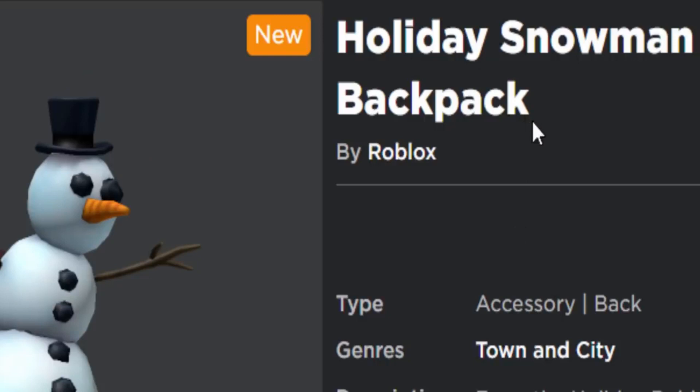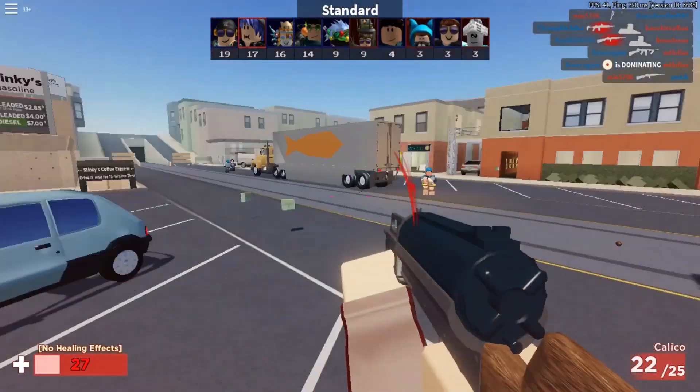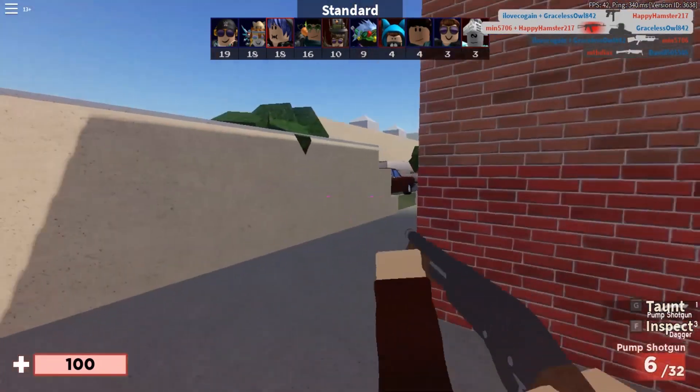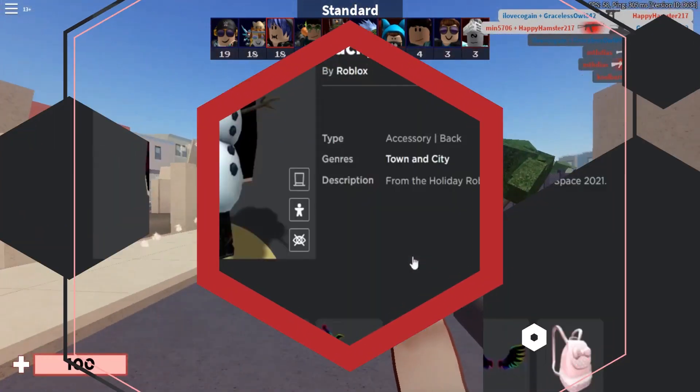During the holiday season, this Holiday Snowman backpack is the ideal accessory. Players can complete their holiday outfits by strapping him on their backs and wearing him in conjunction with other holiday apparel. Because he is a touch white, gamers may want to be selective about the body type they pair him with.